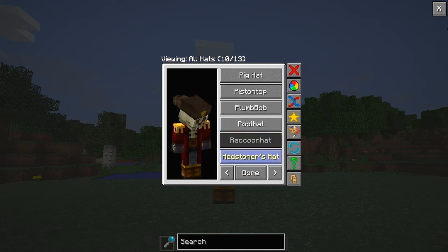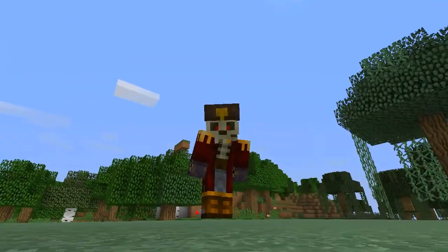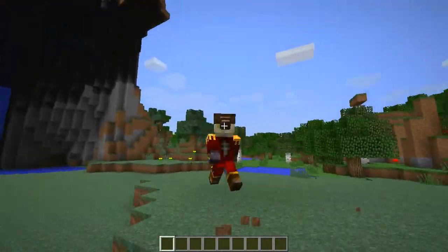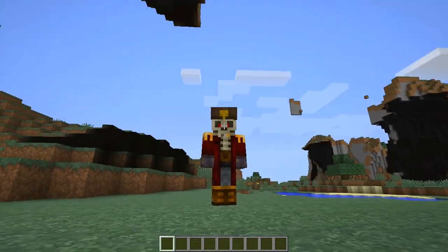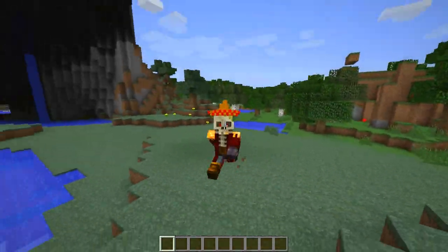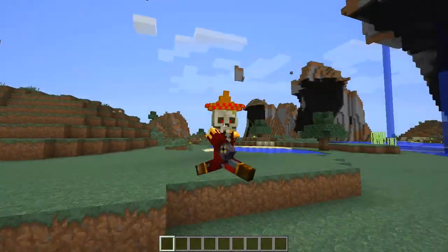We've got Plumber, which is kind of nice. There's a Raccoon hat — I'm like a member of the USSR. Professor Prawnstar reporting for duty, sir — looks absolutely amazing! We've got a Squid hat for all the Squidward Minecraft lovers, and a Sombrero which looks way better in game. Just need some Mexican music playing right now — that would be cool.